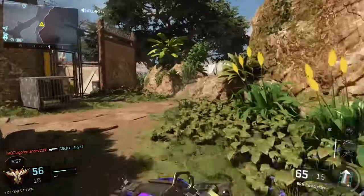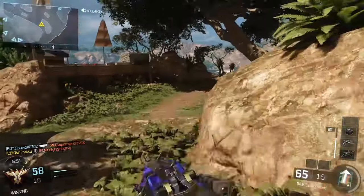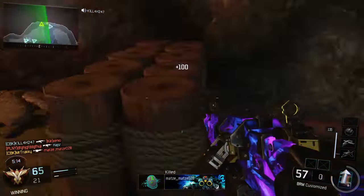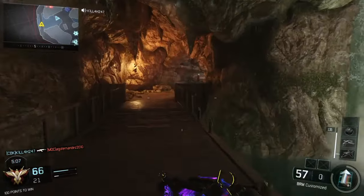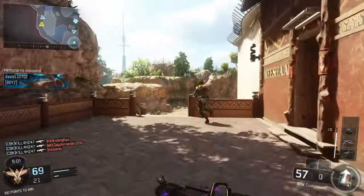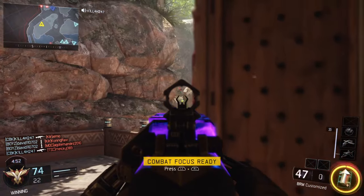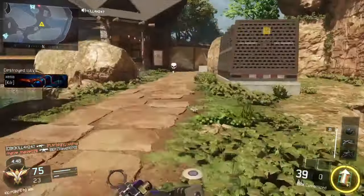I didn't really understand how good it was until I actually did the dark matter camo challenge series — that's when I sat down and thought, wow, this is quite a sweet gun. I know everybody tends to go to the Dingo, but the whole point of this series is to use stuff that not everybody is using. I think this is an underdog on the basis that it's a level one gun — it's unlocked when you start the game. People think the first gun must be the worst gun, but obviously in most Call of Duties that's never been the case. You'd think that the higher you rank the better the guns are, but it just doesn't work like that in CoD.